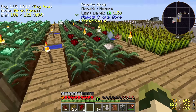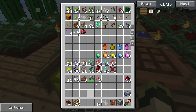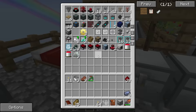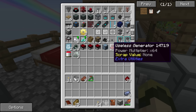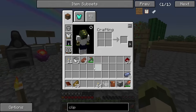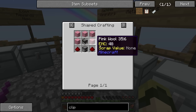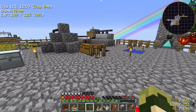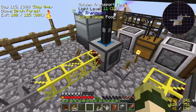The dye seeds will also allow me to make pink dye for this useless generator over here — it's nicknamed a useless generator, but it's actually the most powerful variation of a pink generator. It's got a power multiplier of 64 times, so it's 64 times more effective than the default pink generator. I would hope that each pink essence would provide a significant amount of redstone flux.